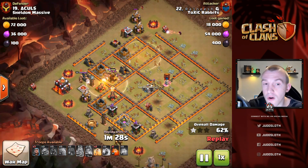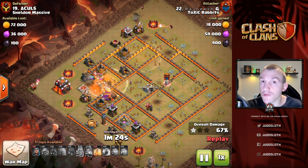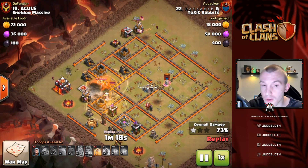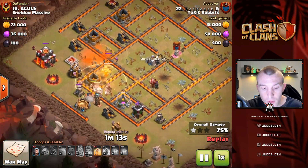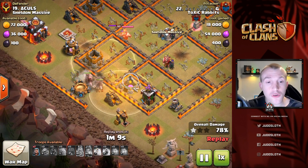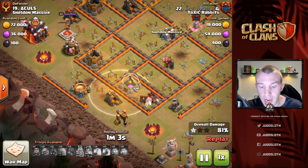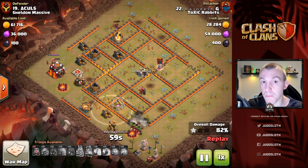You want a mass Hog Rider format to get this done. The more kill squad you bring initially, the fewer Hogs you'll have on the back end, but the less they'll have to do as well. The heal spells here basically encompass all of the Hog Riders but also all of the defenses, so wherever the Hog Riders are taking damage they are being healed. Giant bombs, splash damage — that's where you want to use those heals most.